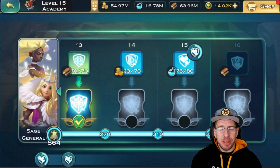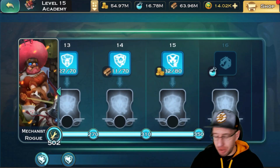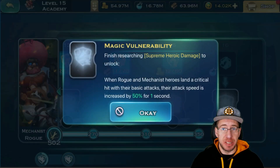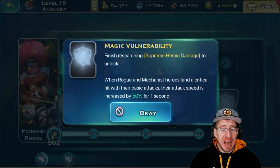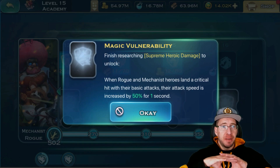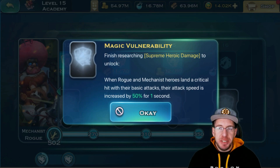There is another option — the Mechanics and Rogues. When a Rogue and Mechanic hero lands a critical hit with their basic attack, their attack speed is increased by 50% for one second. I think that's pretty big. However, I think that the General Sage is a much safer pick and more versatile. It can benefit you no matter what position you're in or what part of the game you're at. That is what I would do for the Tier 15.